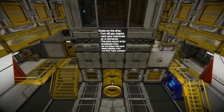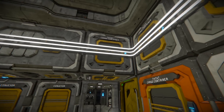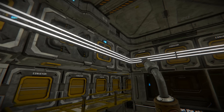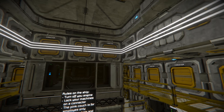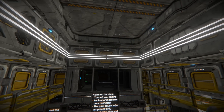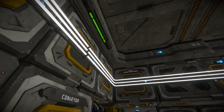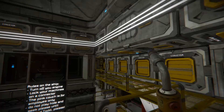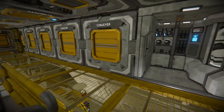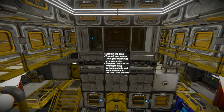I really like the gritty look to the ship — everything's very worn. I also really like the use of the neon tubes; it's kind of like lighting the room in a more understated way, like running lights rather than little spotlights everywhere.